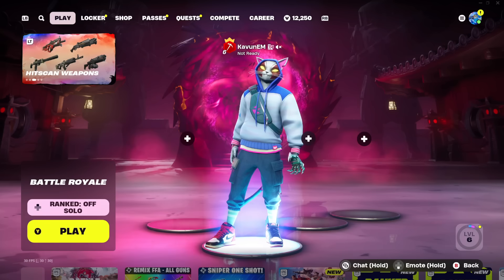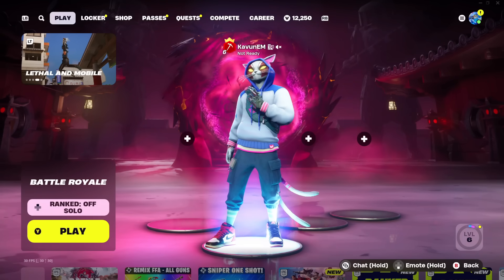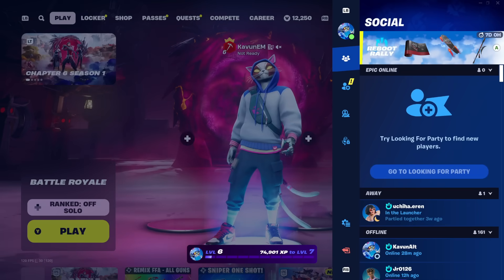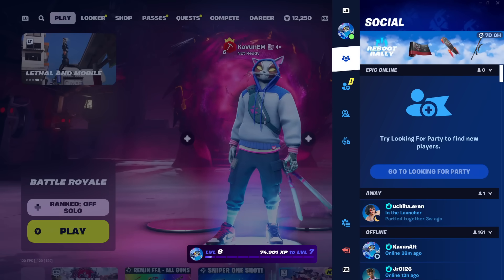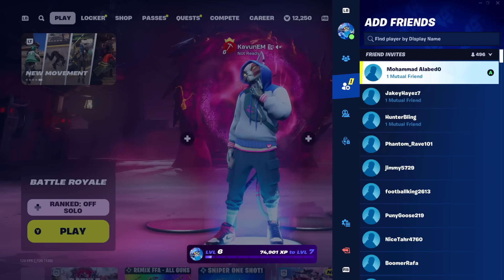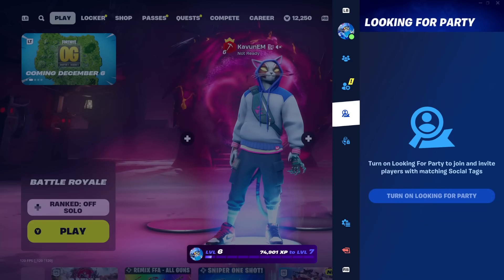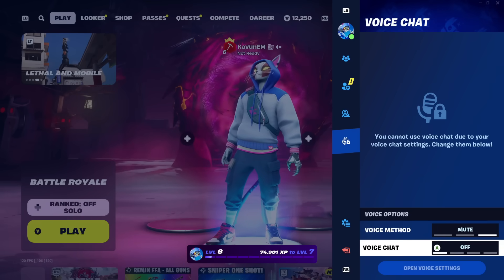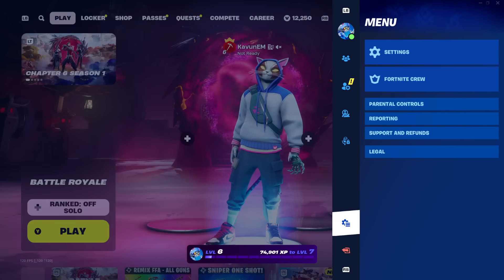The first thing we need to do is load up inside of Fortnite and make sure we're in the main lobby. Once we're here, we need to open up the side menu. You'll see tabs at the top: Social shows your friends, Add Friends lets you send invites by typing a username, Looking for Party lets you find players, and underneath that is Voice Chat for voice settings.